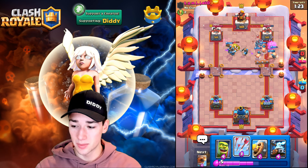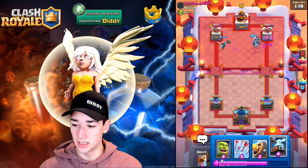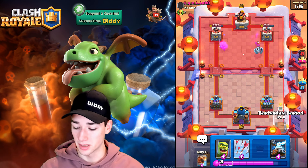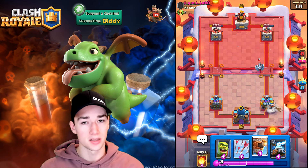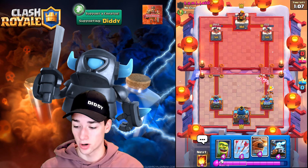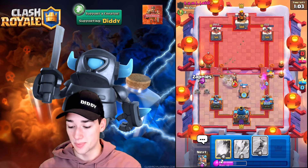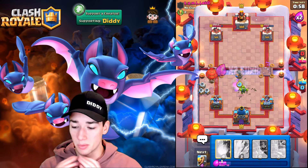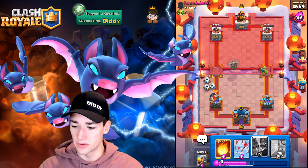He's got the Log — the Log is okay, but Log and Arrows together would be even better. He doesn't look like he'll get an effective defense going. We go with the Barb Barrel. I'm curious when he'll go with the Balloon Miner combo — we need to be ready for that. The Mega Minion is there but we can handle it. Zappies out — that Miner was decent though.